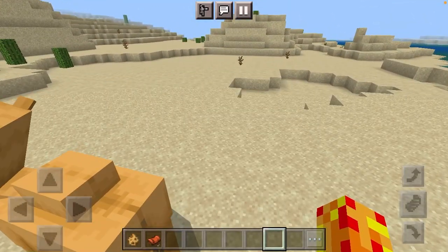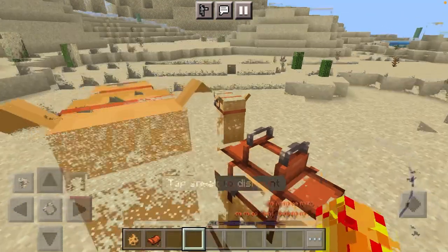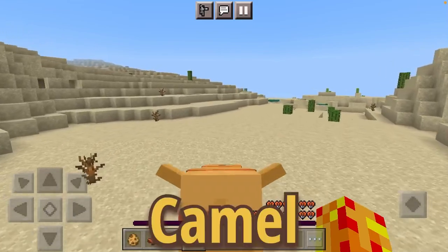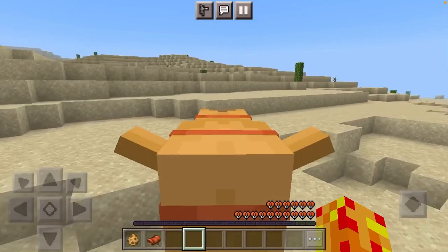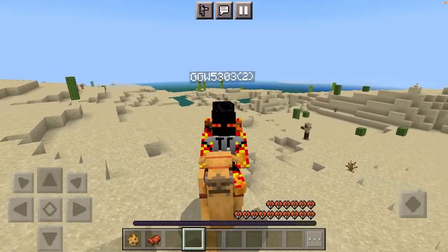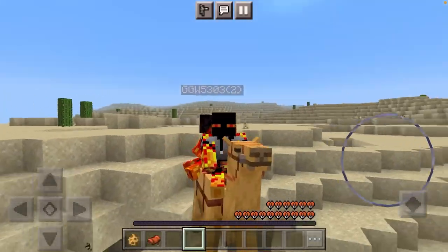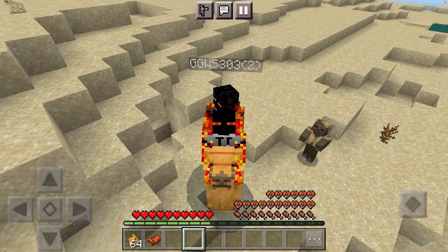Exploration is kind of a big part of 1.20. Of course we can ride the camel, and when we do ride it we can go quite slowly or we can go fast. We can also trigger the dash or the leap. I really do like the camel, and furthermore the thing can fit two players, so you and your friend can ride the camel together.